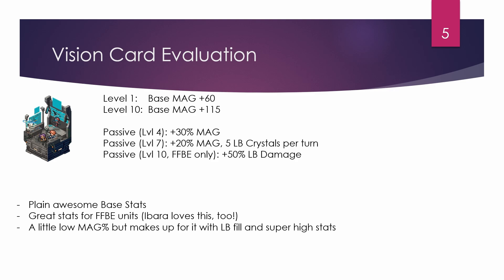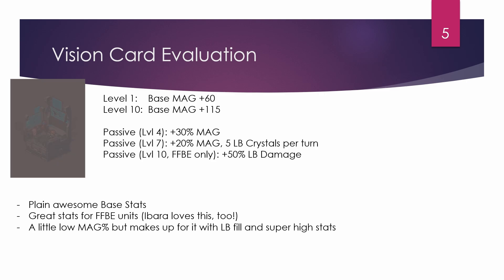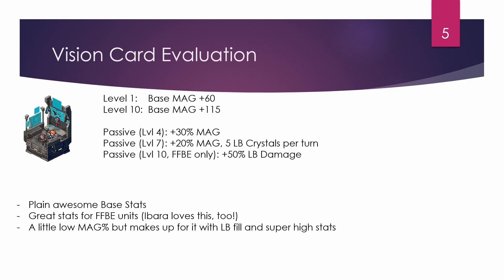Ibarra has an even easier time reaching 300 LB damage on her own now. Imagine double Lazy Rod plus the vision card plus the Shantoto STMR — that's already 200 LB damage with just two materia slots. Every magic Global Exclusive unit released always seems to also buff Ibarra. It's crazy that Ibarra is still relevant almost a year after her release — she was one of the best investments you could have made.